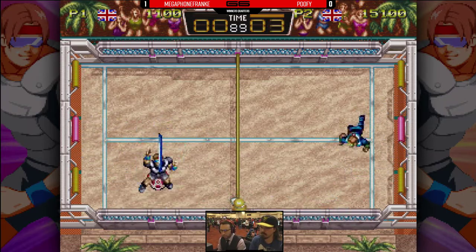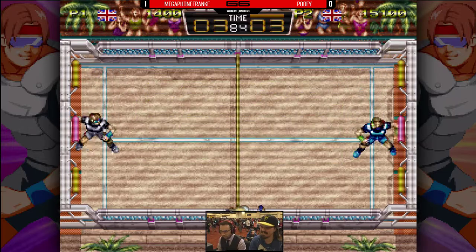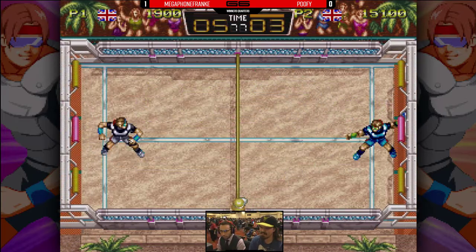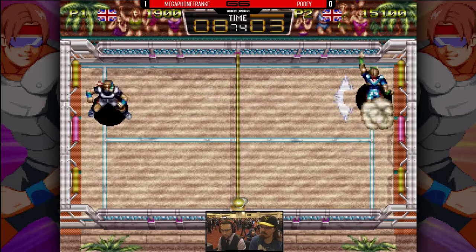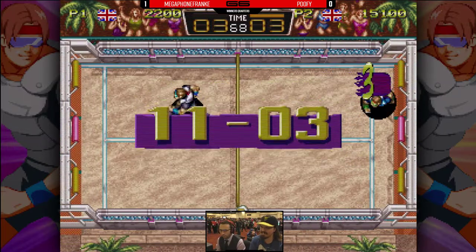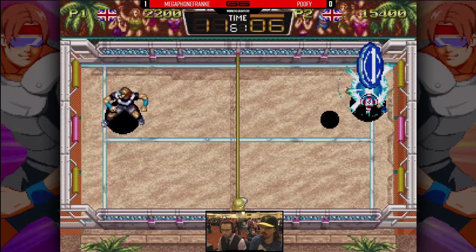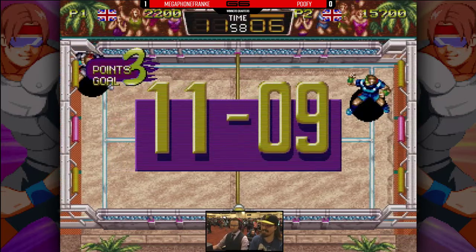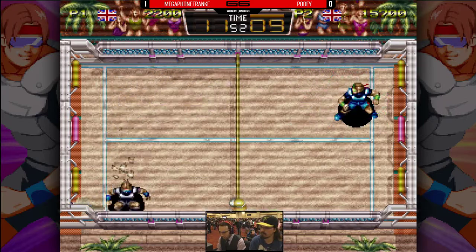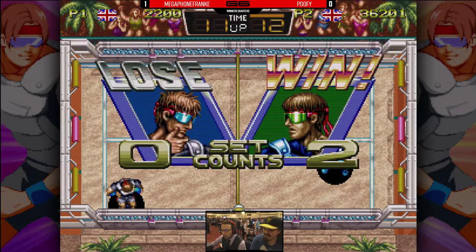Points are points at this point. Frankie's getting a little frustrated. He gets a return super though, but another one for Poofy — he's returning the super. He doesn't return the lob. What happened there is Poofy, while dashing backwards to catch that disc, wasn't actually facing his opponent — that gave him that extra slide to get knocked back into the goal. Frankie one point away from winning the series, but Poofy gets it. We're going to game three.